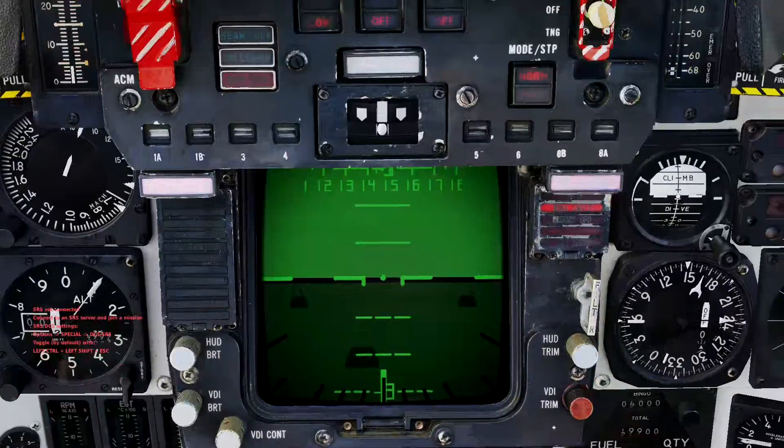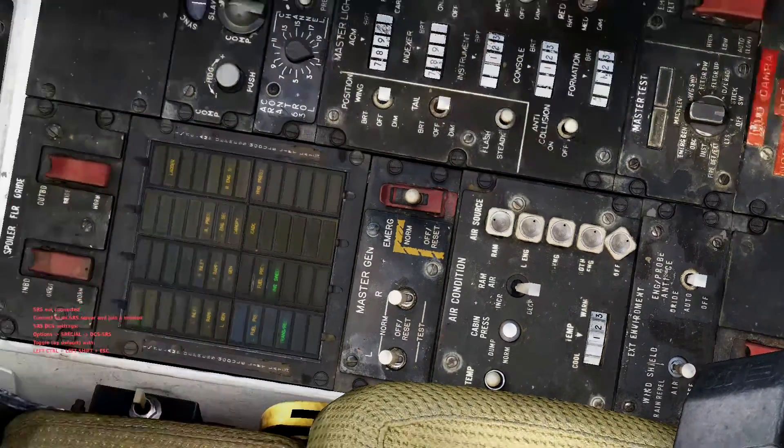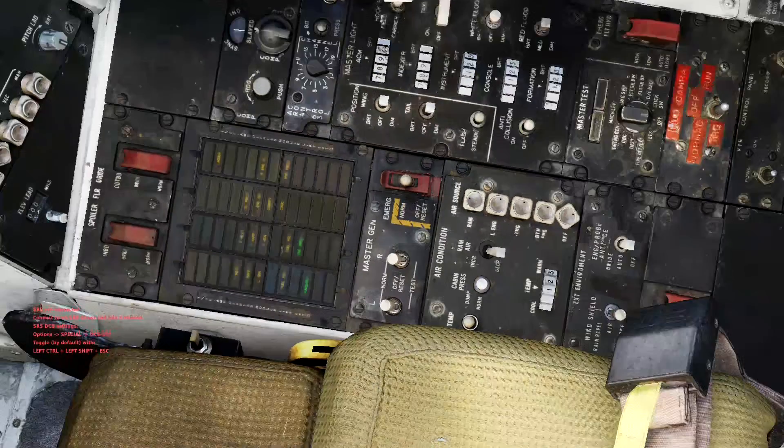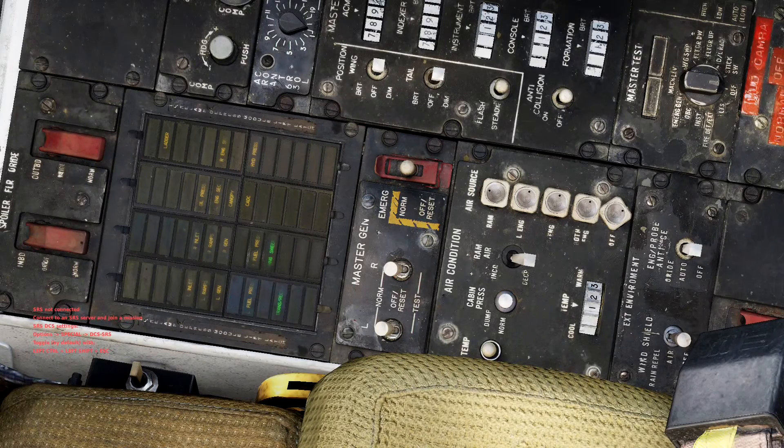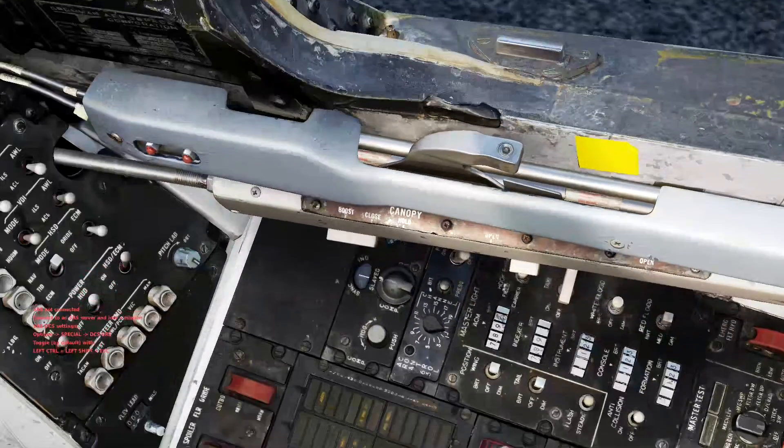Over on the right side, though it's not needed just yet, I do this ahead of time: hit left-alt-C and set the air source for your oxygen to 'Both,' which is the default. That way, once everything is set up, your pilot can get oxygen so he doesn't pass out at high altitude — because that would be bad.